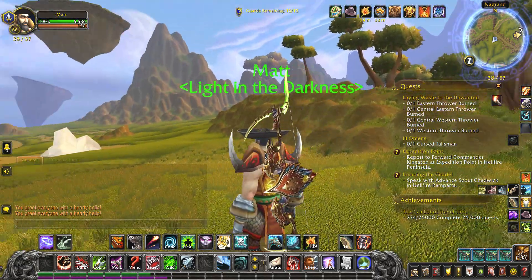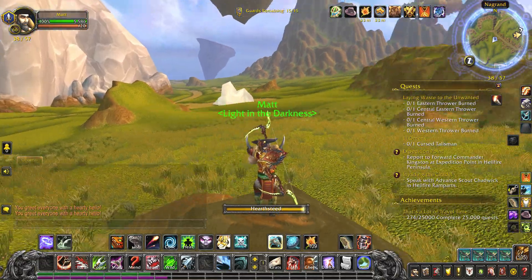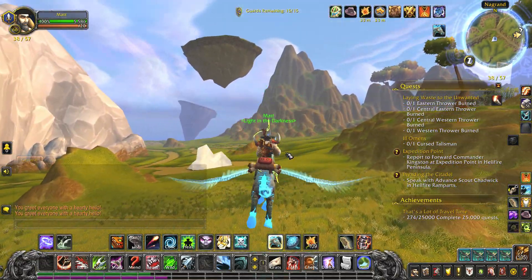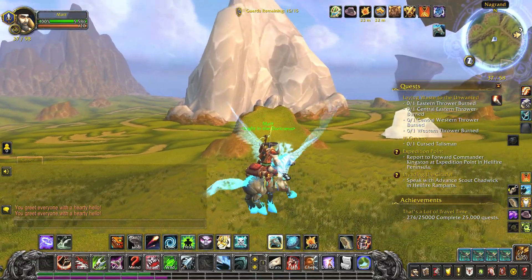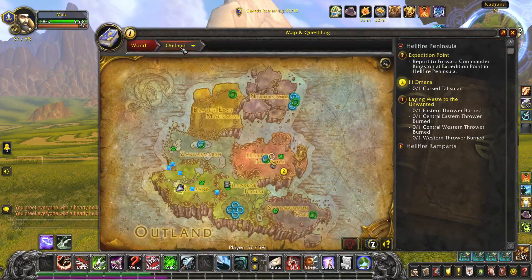You can then upgrade to a Clefthoof, which is what I think the absolute best pet is. Where you want to go to get your first Clefthoof is down here around Ushagun in Nagrand in Outland.